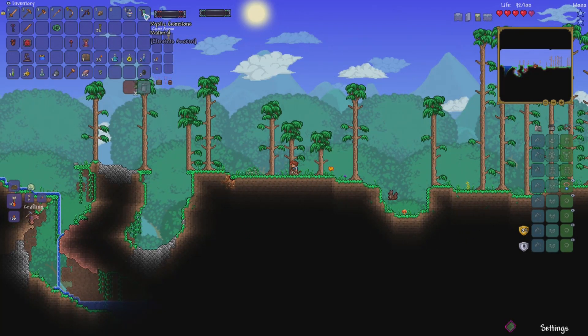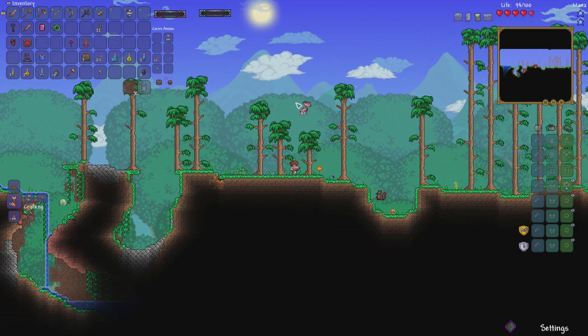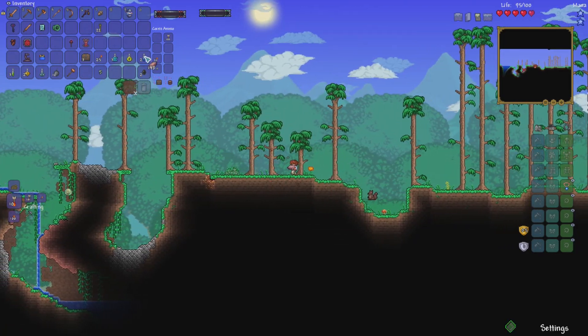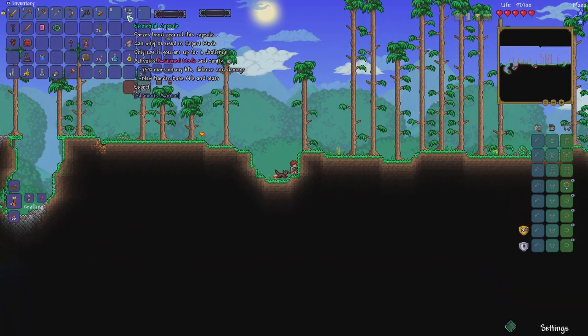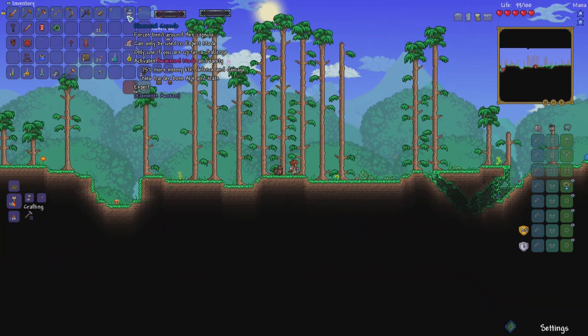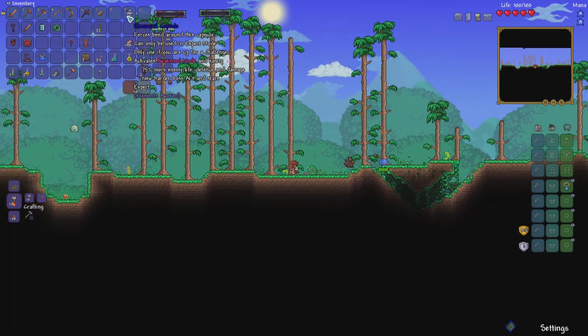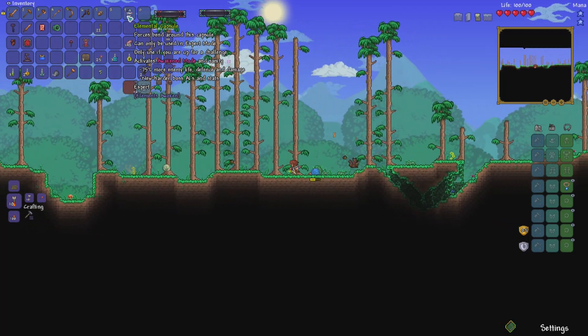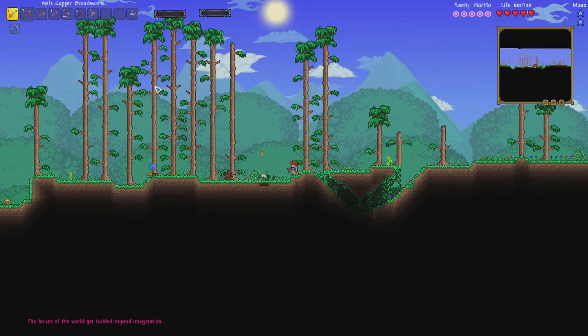Lovely Thorium. Mystic gemstone — that's a material. Slime crowned as random potions. Throwing bricks — yes, I like to throw bricks. Forces bend around this capsule, can only be used in expert mode. Activate awakened mode: 75% more enemy life. Ouchie. Activate sanity: new harder boss AIs and stats. You know what? Go for it. Boom.